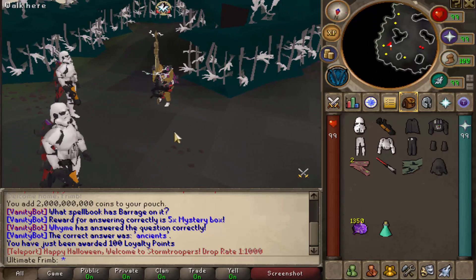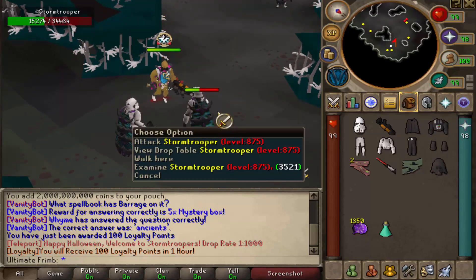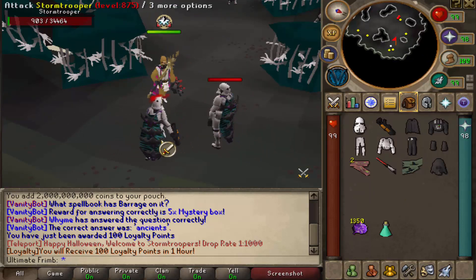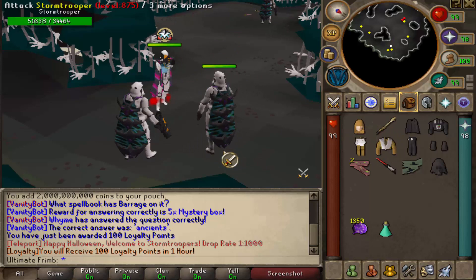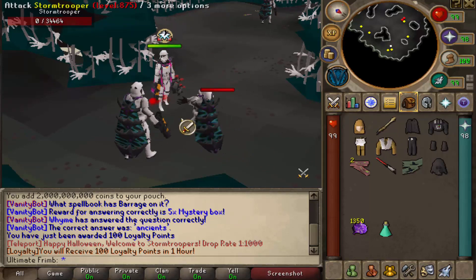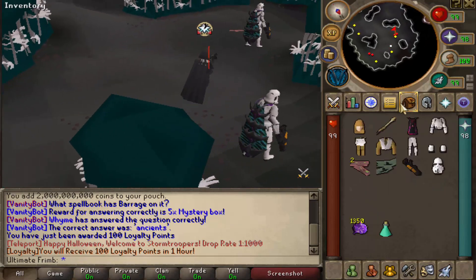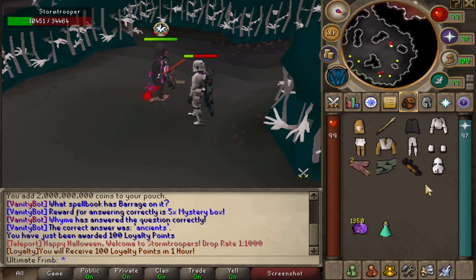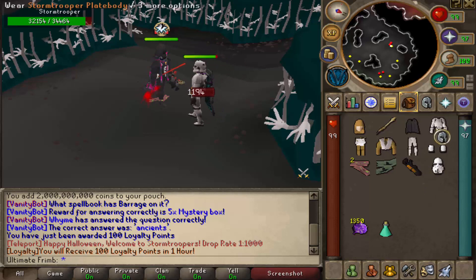Let's put on the full Obi-Wan set real quick and go ahead and attack this guy to see how this does. I like the animation on the staff — not bad at all. I do like these NPCs as well, very dope looking. The staff's not doing so hot though — the range set was doing a lot more damage. The staff is killing it kind of slow. Let's put the range set back on and see how fast we can actually kill the Stormtrooper. Yeah, the rifle seems to be a lot better. What about the full Darth Vader set with the lightsaber? Let's go ahead and see how this performs. The rifle is like two to three hitting these — yeah, I'm going to go with the Stormtrooper set. It seems to be a lot better. Look at that damage — it's just dead.